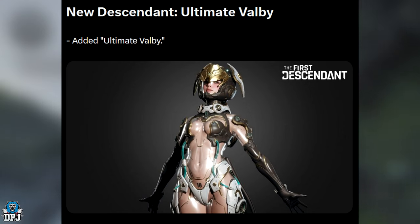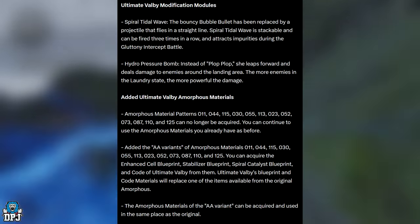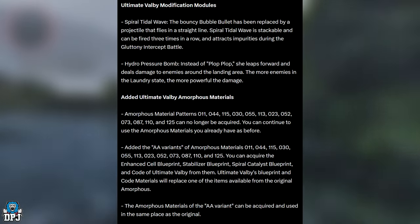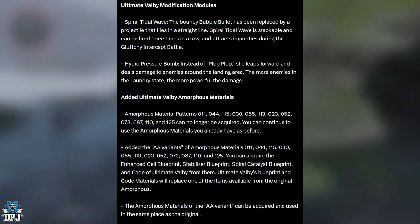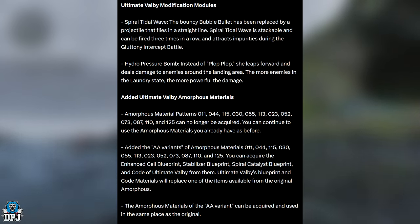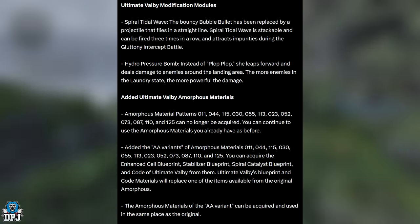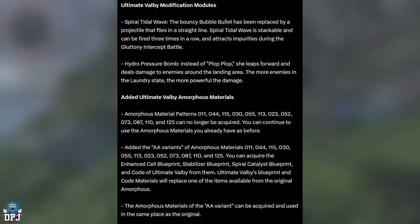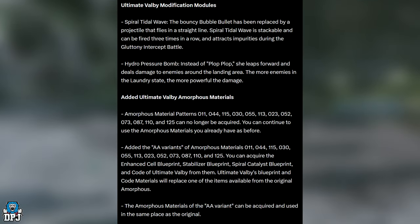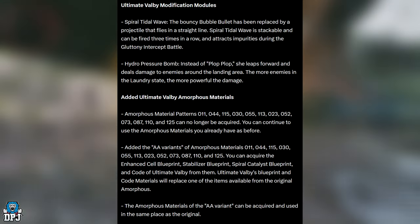Ultimate Valby has been added, which we all knew was coming — looking absolutely incredible. Her modification module Spiral Tidal Wave: the Bouncy Bubble Bullet has been replaced by a projectile that fires in a straight line, is stackable, and can be fired three times in a row. It also attracts impurities during the Gluttony intercept battle. Her Hydro Pressure Bomb: instead of Plop Plop, she leaps forward and deals damage to enemies around the landing area — the more enemies in the laundry state, the more powerful the damage.